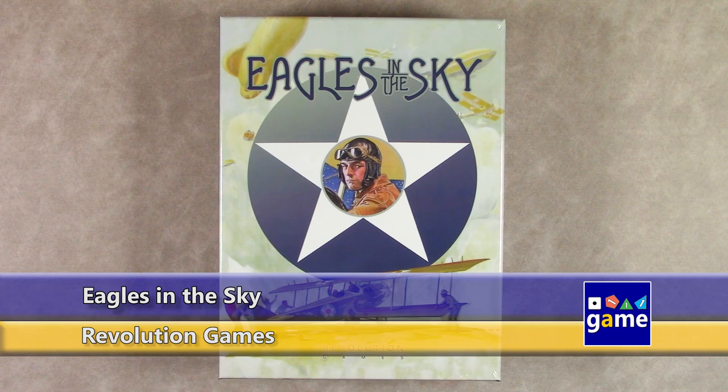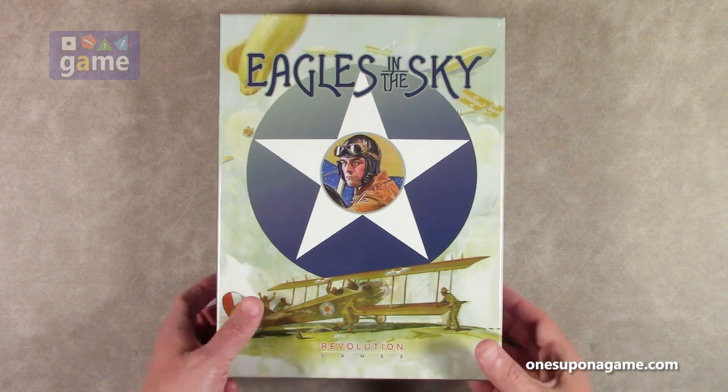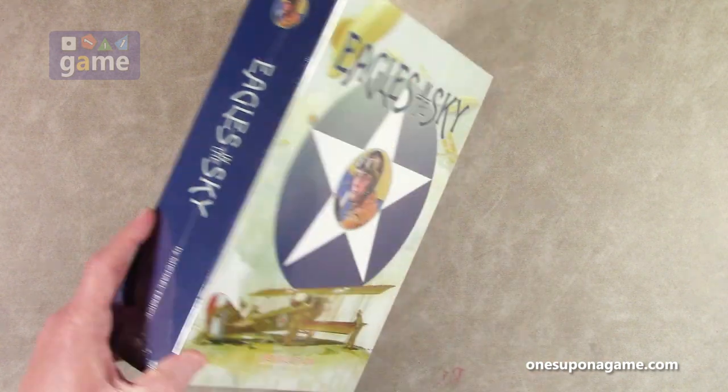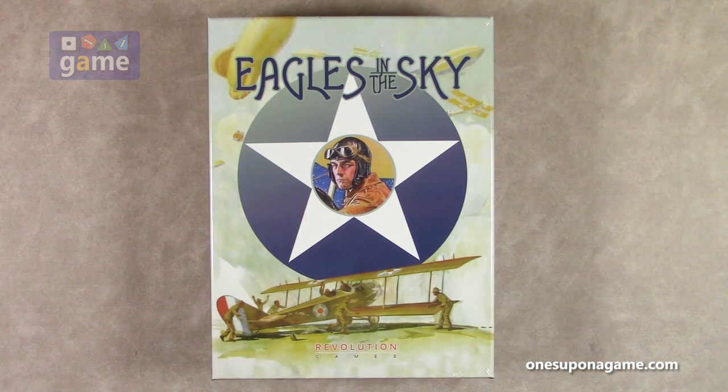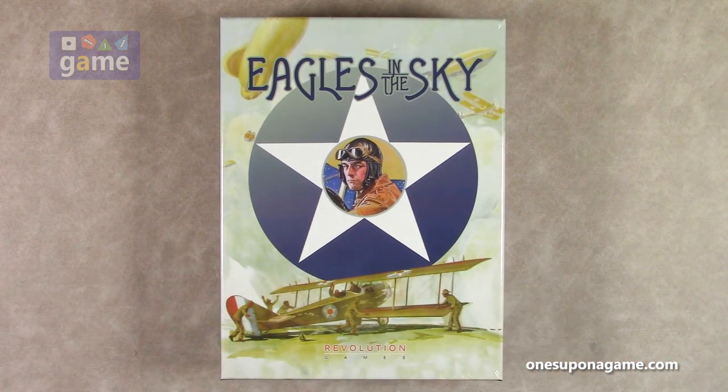Hi, welcome back to Once Upon a Game. I'm Kevin Kitchens and in this episode I'll be doing an unboxing of Eagles in the Sky. This is by Revolution Games and from my personal experience this represents a huge jump in production from Revolution Games because this is a full-on big-box game and it's actually shrink-wrapped. So they've got a shrink-wrap machine now. Normally their other games are just in baggies or in boxes that are shipped wrapped but usually not shrink-wrapped. So let's check out what you get inside.